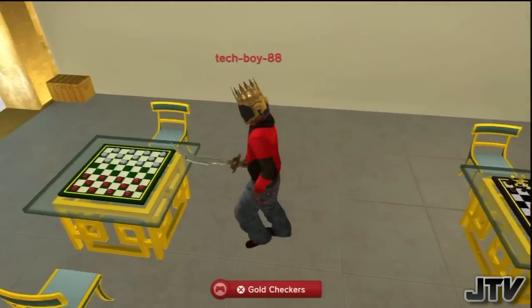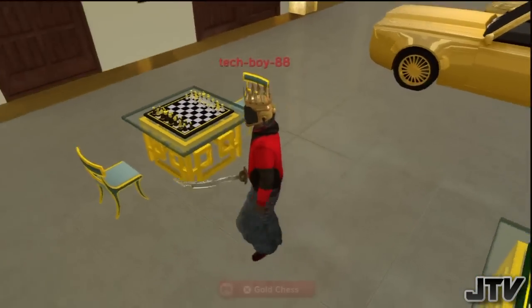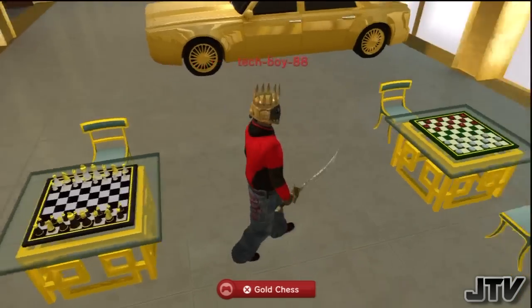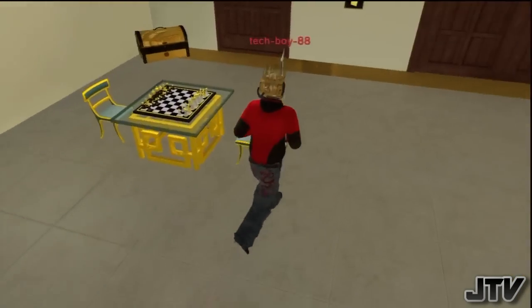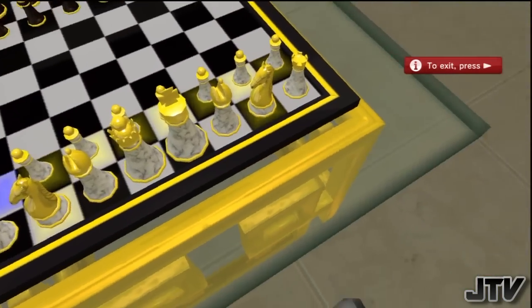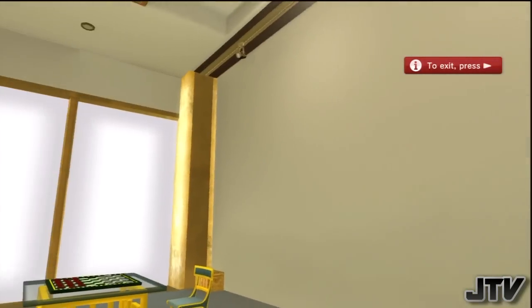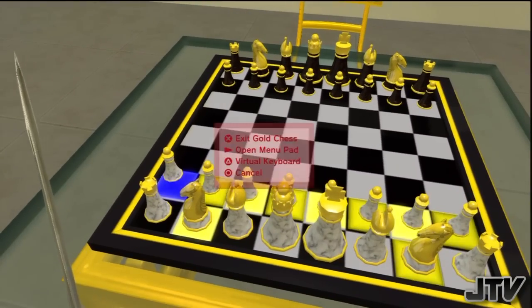This area is also equipped with two games: checkers and chess, and it works just like the real games. It puts you straight into first-person view mode. You can look around the table and make sure you know where you want to put your pieces. I think it's pretty nice.